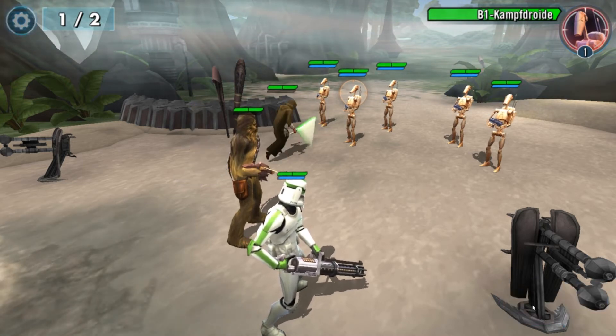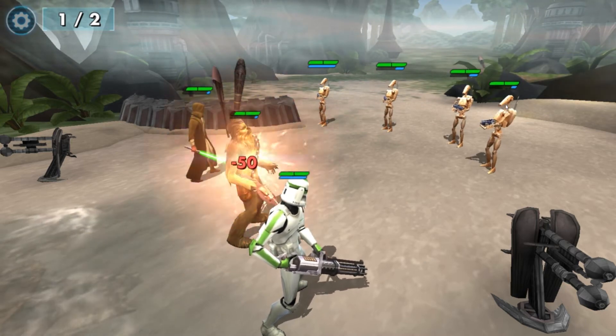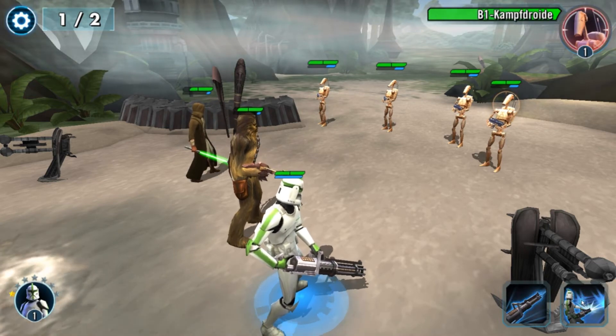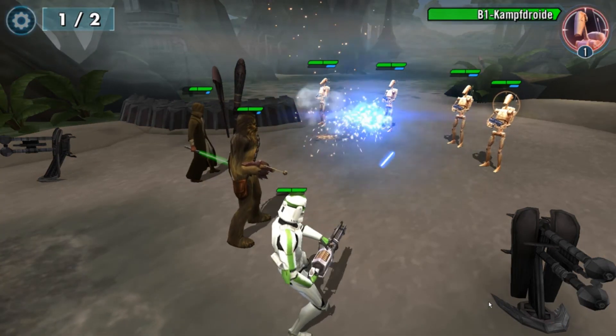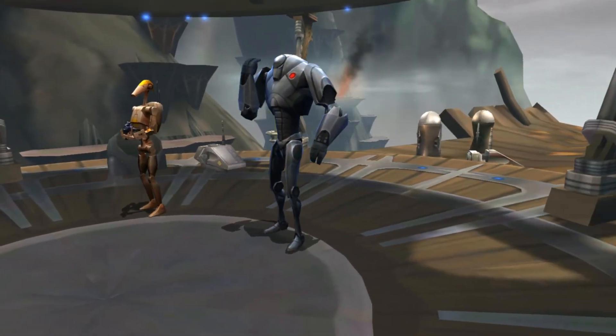Also greifen wir mal an. Ihr seht das – jedes Mal, wenn einer dran war und gerade nichts zu tun ist, füllen sich die Leisten. Immer Stück für Stück füllen sich die Leisten, und dann können wir angreifen. Diese Zeitleisten spielen eine ganz wichtige Rolle bei der Strategie – ihr werdet das nach und nach immer mehr feststellen.